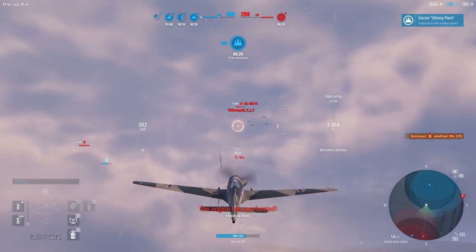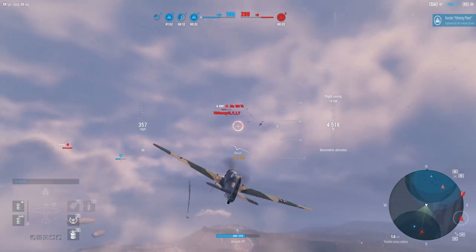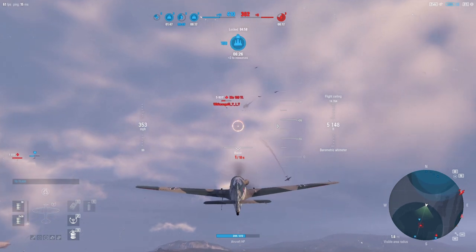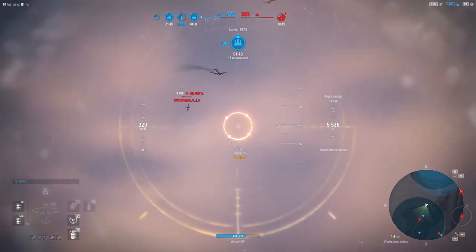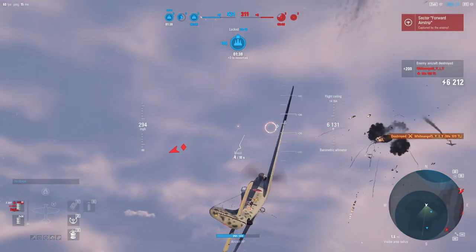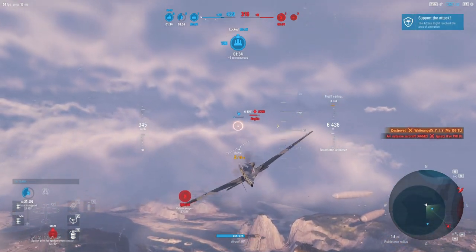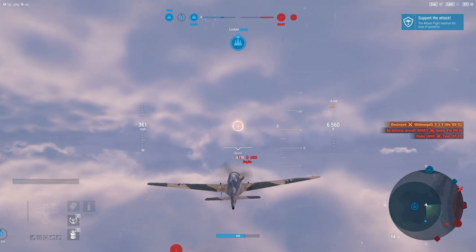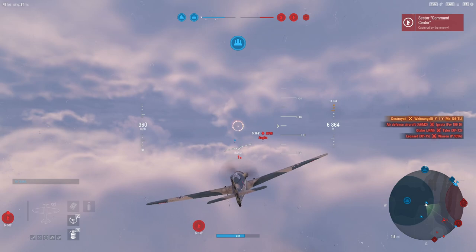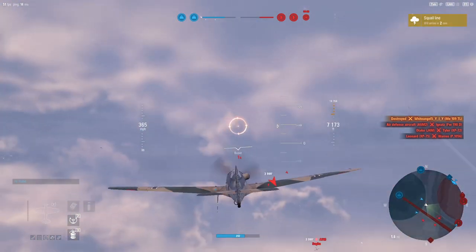You kind of hit this no man's land between the Focke-Wulf 190 Delta at tier 7, then you get this aircraft which is a bit of an awkward plane to begin with, and then you get into the TA-183, which is a decent aircraft — but the Focke-Wulf 252, not a lot of people really like.